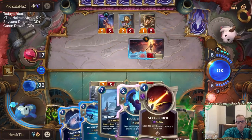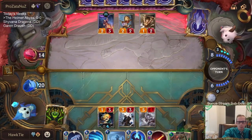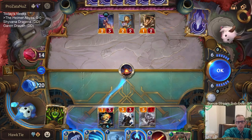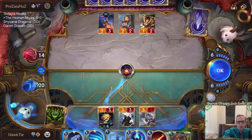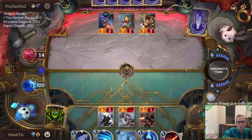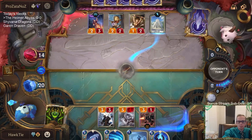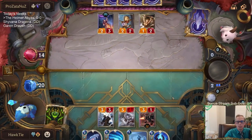I'm worried it's the Obliterate that obliterates my Howling Abyss. If it is the Obliterate, I want it to obliterate the Heimerdinger and not my Howling Abyss. And there's the Obliterate — it's pretty unfortunate that I'm just one mana short from casting the Howling Abyss right now. But that worked out pretty well for me — I got to destroy their landmark, and they just used the card that would have blown up my seven-mana Abyss. So that all worked out really well.